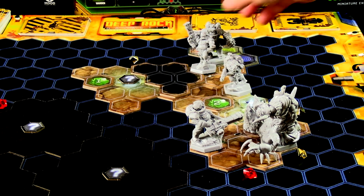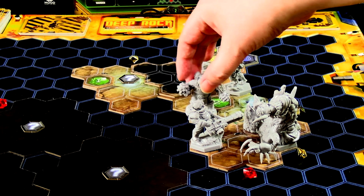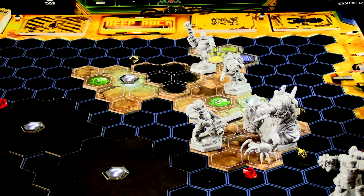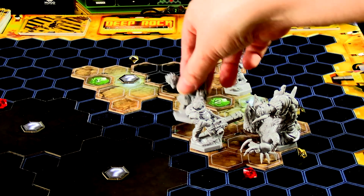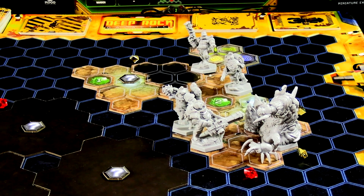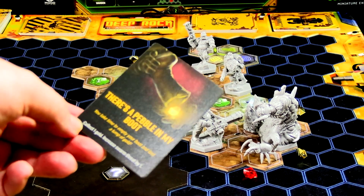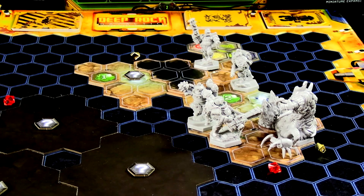The driller isn't going to be able to do much — he goes one, two, three, one, two, three, then starts walking through the wall because the gunner's next turn will be occupied fighting the Brood Nexus. The driller might as well break through there. The scout's next turn will be to back up and check the egg. Event card for the driller: There's a Pebble in My Boot — collect one gold, increase swarm threat by one. We're up to two gold now.